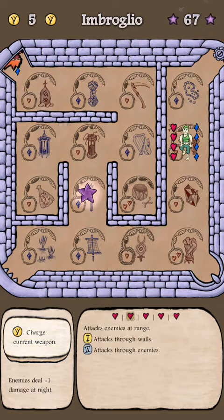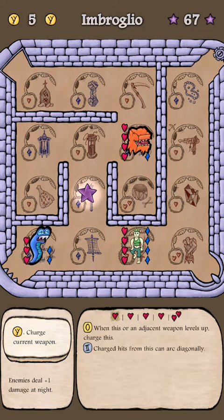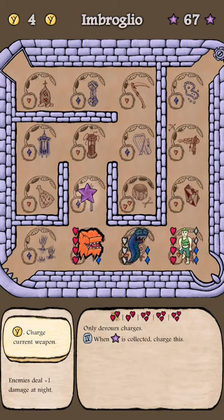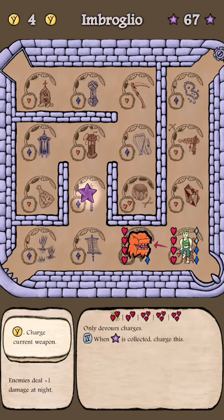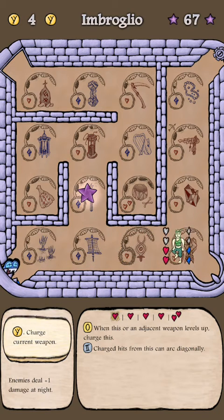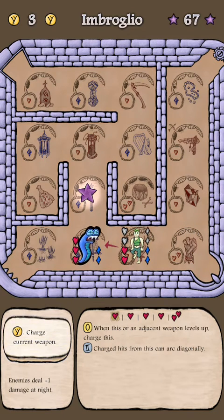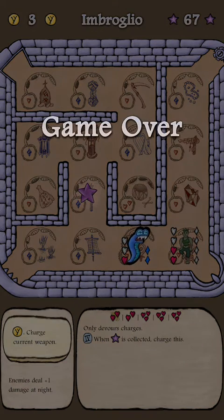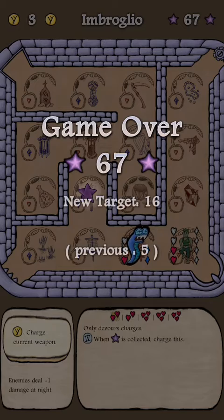I want to draft anything that will let me not have to deal with enemies. I backed up — that was probably a mistake. Oh, that was definitely a mistake; I should have charged and hit for two. Well, good game. This is a tough character, very tough.